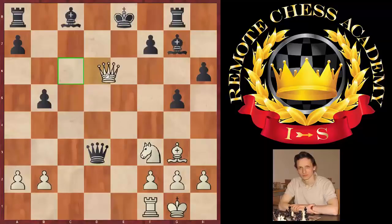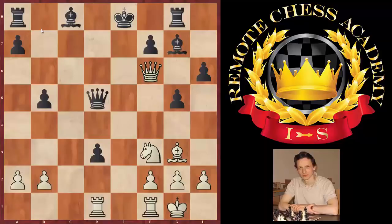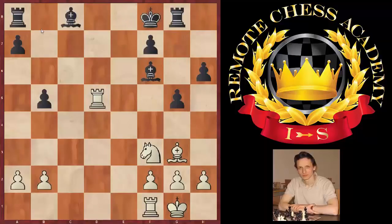This looks extremely dangerous because black should swap as many pieces as possible, being behind in development — especially queens. And here suddenly the situation has changed once again. Please evaluate this position. What do we have here? Materialistically, that's an even position now. Black does have his strong bishop pair. However, he's still behind in development. So all in all, it's an equal position.